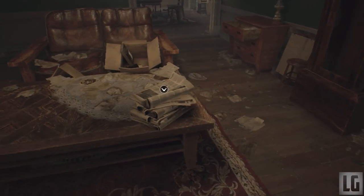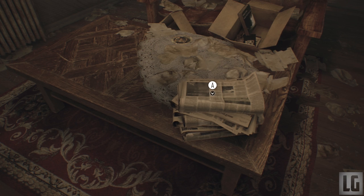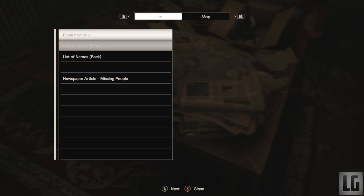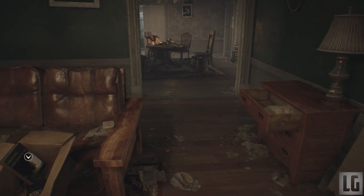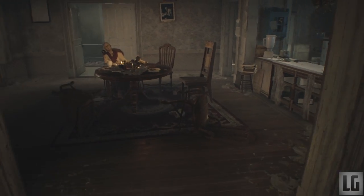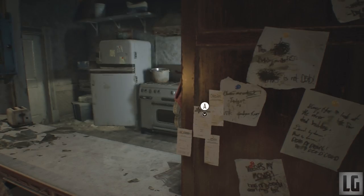In the main house at the start, after you break free, head into the living room area. In the corner of the room is a desk with ammo on it for your gun, and right next to it on the floor is a herb. In the centre of the room is a newspaper article you can interact with — it's the first note in this section. Head into the kitchen where another note is hanging on the wall: the home improvement receipt.